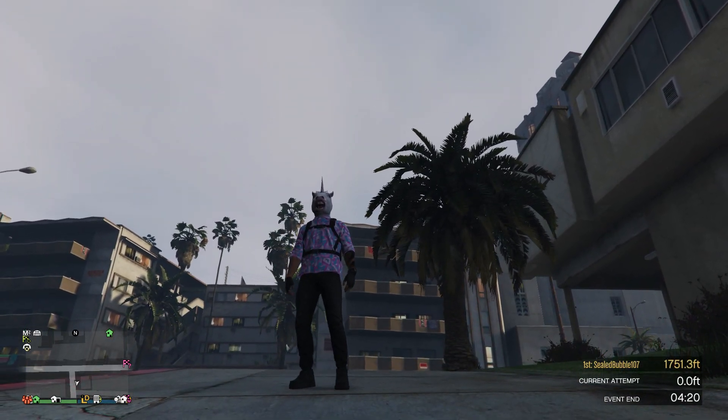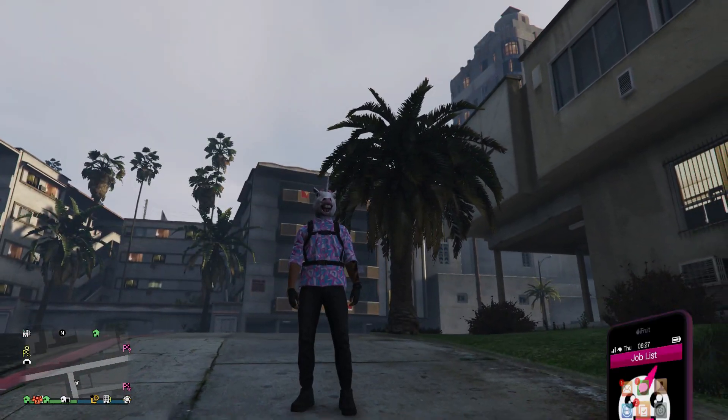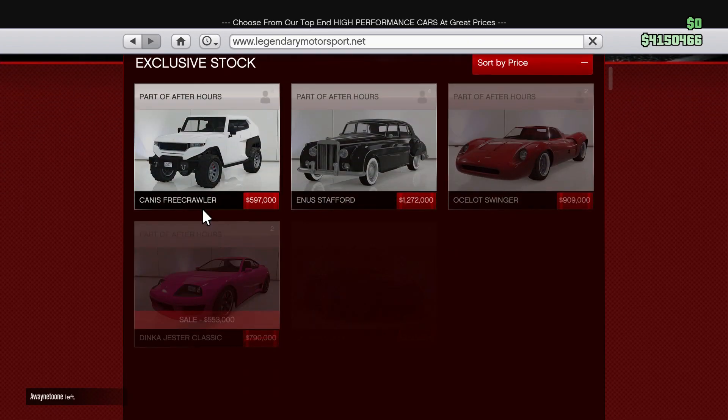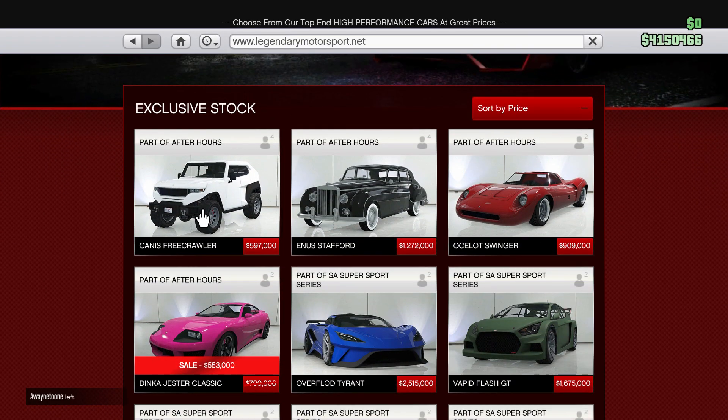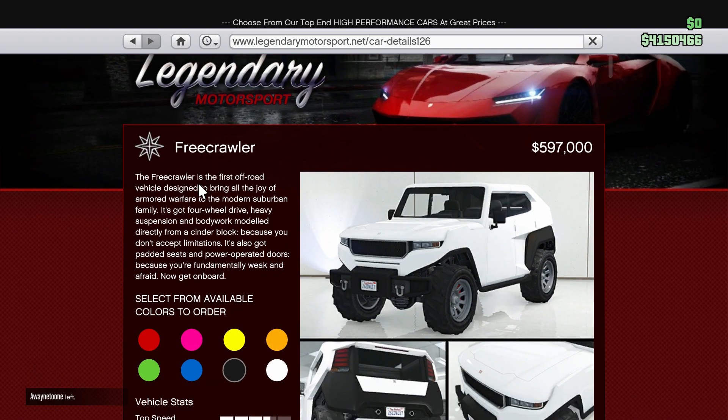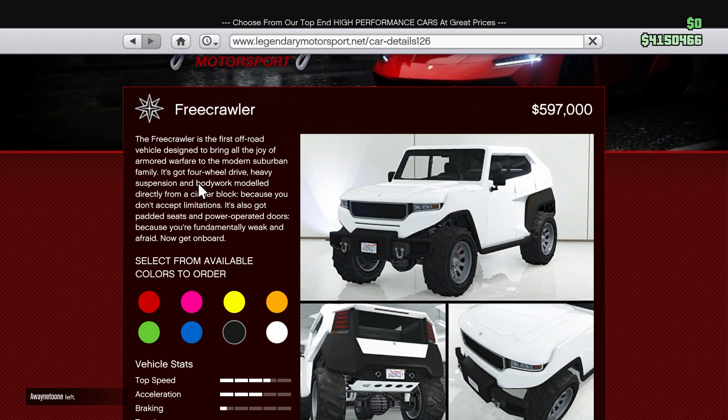Hi, I'm Mr. Marty, and welcome back to the Grand Battle 5 online video. Guys, it is super early in the morning right now, but we have a new vehicle that just came into the game called the Kniss Freecrawler for $597,000. Here it is right here. This is also the last vehicle out of all of the unreleased vehicles of the After Hours DLC, which I think is pretty cool, and it's also one of my favorite looking ones.